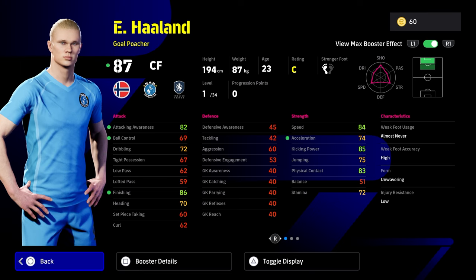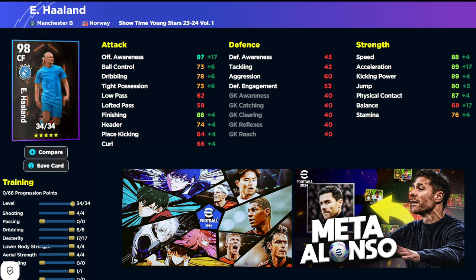Here's the build for Haaland: 4 into shooting, 6 into dribbling, 17 into dexterity, 4 into aerial strength and lower body, and 1 into goalkeeper. That's going to max out his offensive awareness. You're going to have 90 finishing, 90 speed with the boost — the manager boost and booster boost — acceleration over 90, balance over 70, and physical contact, kick power, and jump all at a really nice level. But even with 17 into dexterity you're only getting balance around the mid to lower 70s, which is a bit of a problem with that card.